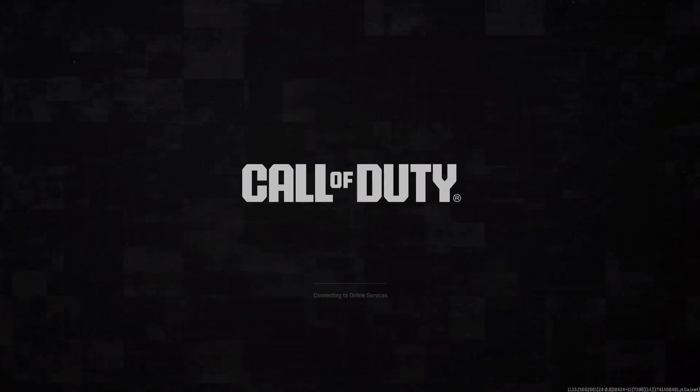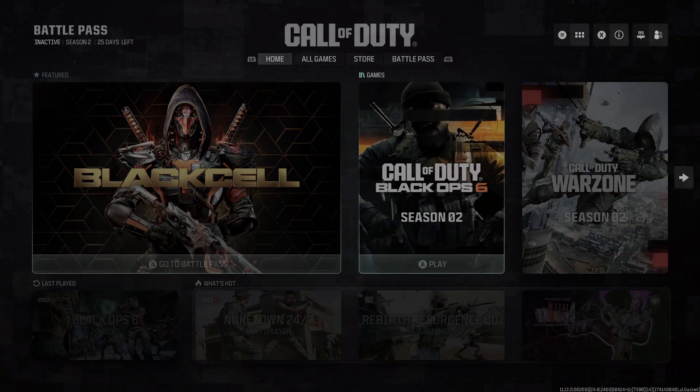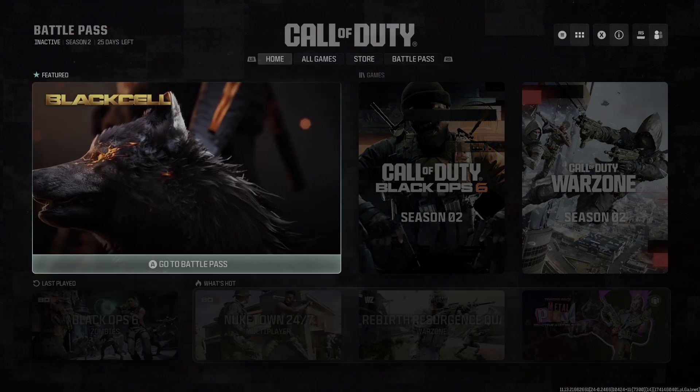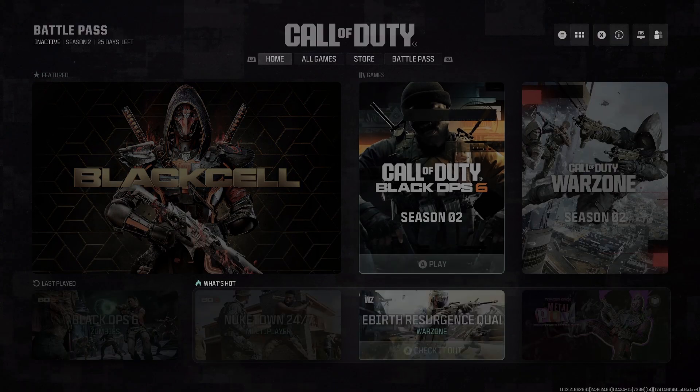Really it shouldn't matter which button, to be honest. But as you can see I'm loading in. On my top right you can see that my controller shows as a close circle B button instead of an X for the mouse. And now you should be good to go — that's basically it. You can now connect your keyboard back in and you should be able to jump back and forth between the two.